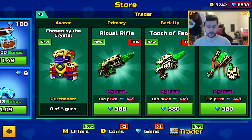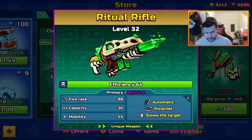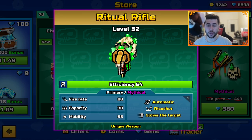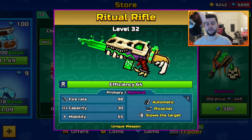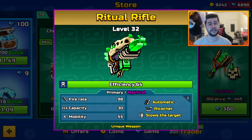Inside the Trader's Van, we have a couple of different weapons available and also a skin. The primary is the Ritual Rifle — it is Mythical, Automatic, Ricochet, Slows Down Target, Fire Rate 98, Capacity 30, and Mobility 55.